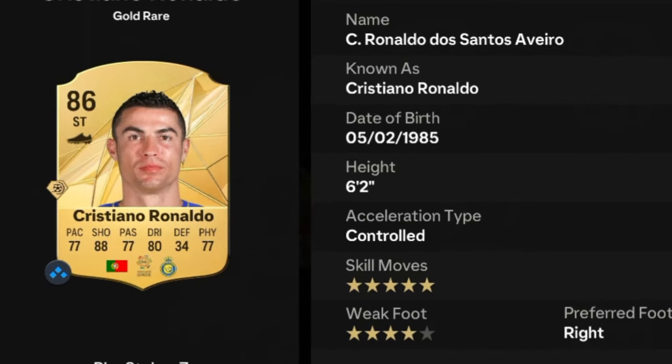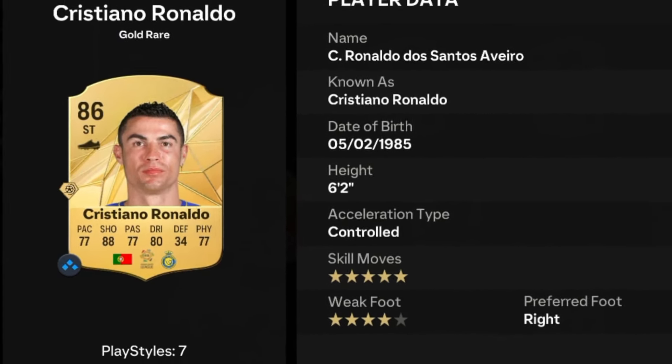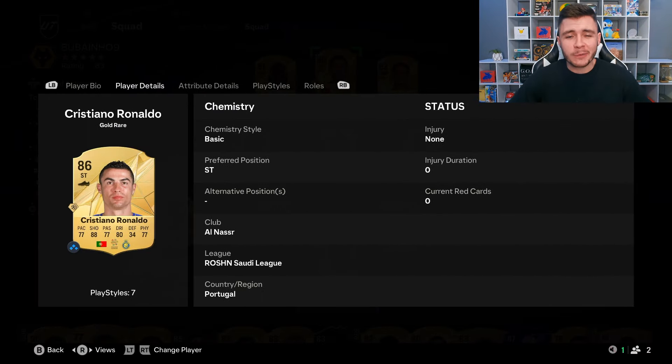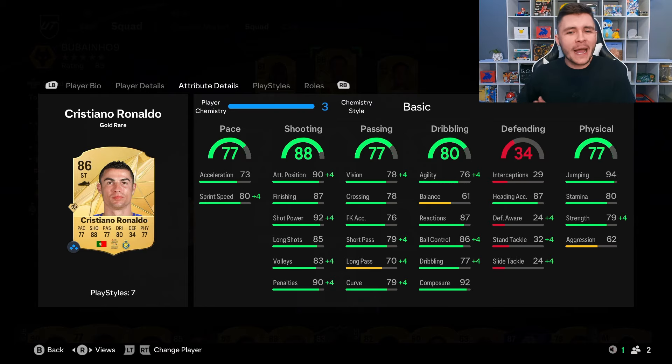Ronaldo is an 86 rated card. He has the controlled acceleration type, right footed with 5 star skill moves and 4 star weak foot. We don't see any versatility with the card as he can only play the striker position. If we look at his in-game stats in a bit more detail, the card does have the potential to make a really good striker at the start of FC 25.